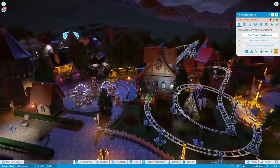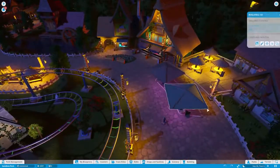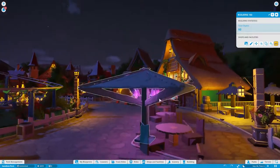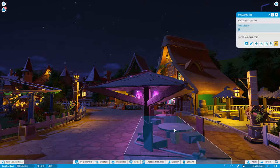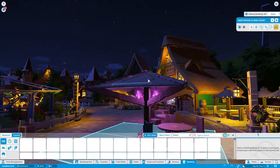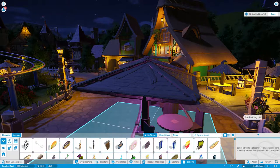That was an awesome ride - one of the best kiddie coasters I've seen. Wow, look at these benches and tables with the lights underneath. He used individual planks for each thing - wow, this is amazing.